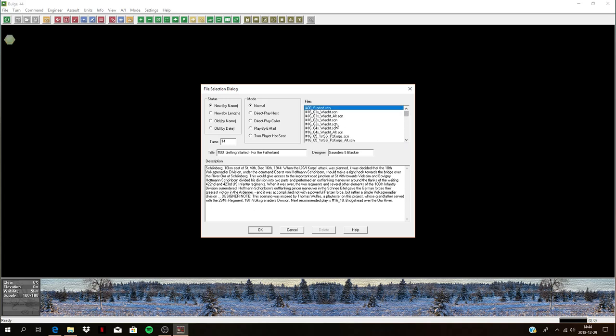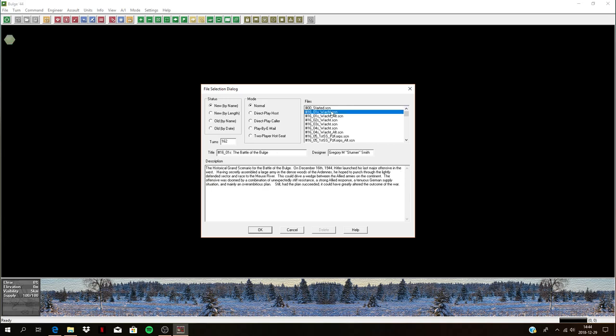This game covers the whole Bulge operations. You have a 'Getting Started' scenario to get a feel of the game, and you can follow the PDF files that come with it to learn the ropes. Then you have these huge scenarios — 162 turns, it's gonna take you like a week to play that — covering the historical grand scenario of the Battle of the Bulge, with the attack starting the 16th of December. They also have an alternate version where you have the release of the panzer divisions. The general tactics were to break through, build bridges, capture important bridges to get these powerful SS Panzer Corps and other panzer formations to punch through and attack the Allies blitzkrieg-style.